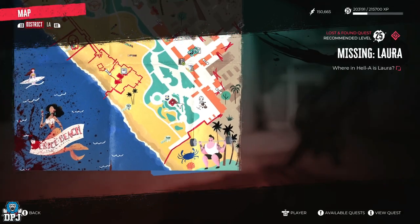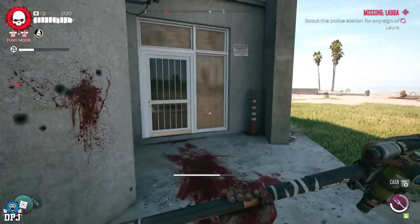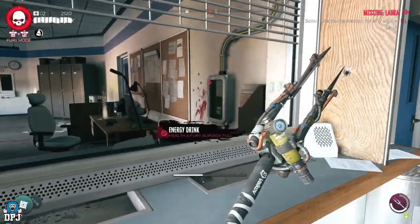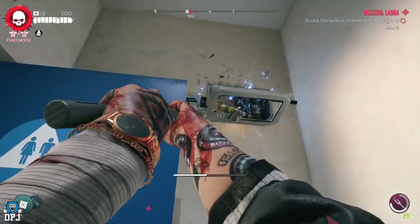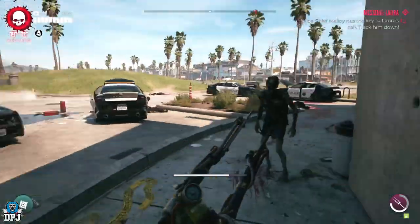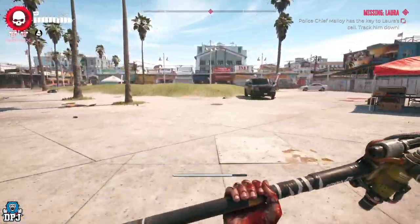Next up is Laura. For Laura, you need to head to Venice Beach and go to this point, going into the building via the rear door. When inside, you need to unlock a magnet-locked door by taking out these two circuits. Within here you will find a cell holding Laura, but you need the keys. Follow this path to find a zombie you need to take out — he drops the keys for you. Grab them and head back to that cell.